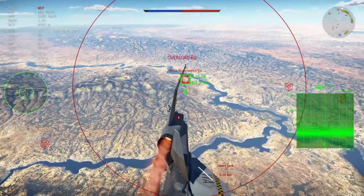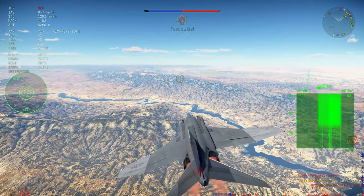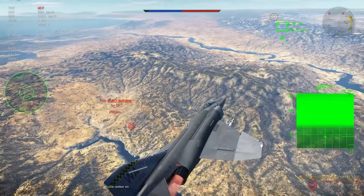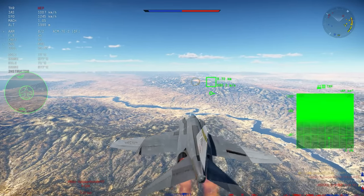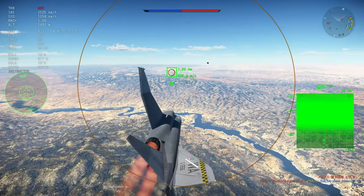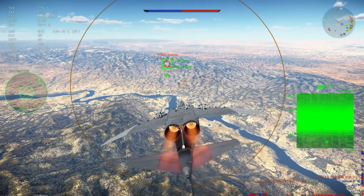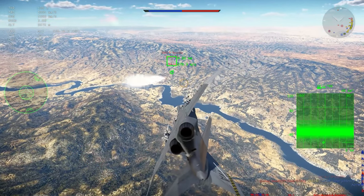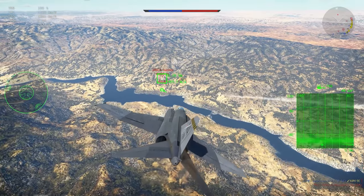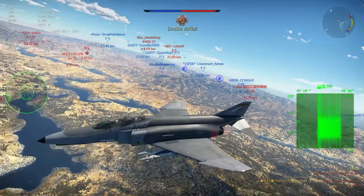It would have the J79-17 engines, but with the smokeless variant — either the C or E variant — which are smokeless but have the same power. The same APQ-120 radar with a minor mode that helps a tiny bit more in look-down, and the same APR-46 RWR. It also keeps the Agile Eagle slats, same flare pods, same cannon.